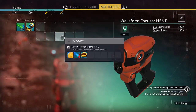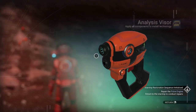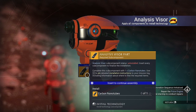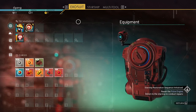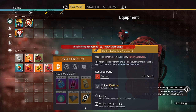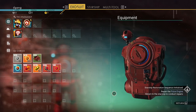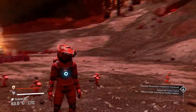If you've got a multi-tool and you left click on the analysis visor, you'll see you just need carbon nanotubes to get that working. Clicking over here, that requires 50 carbon to make, so let's see if we can find some carbon.